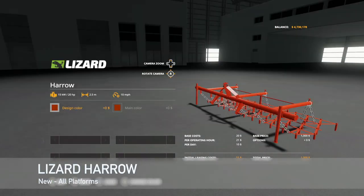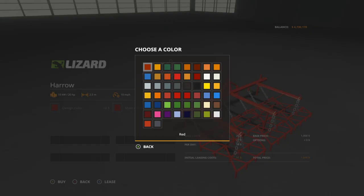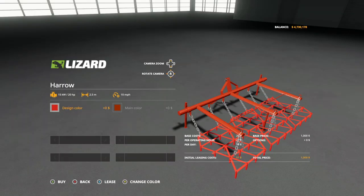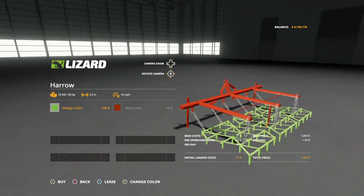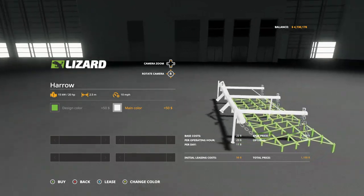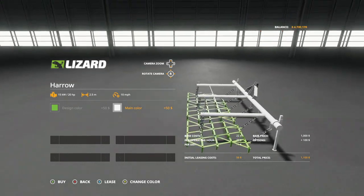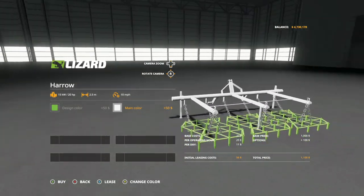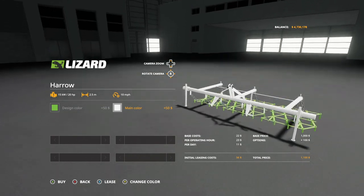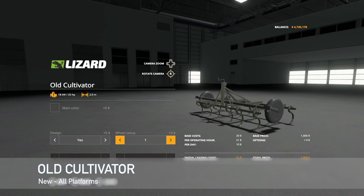Next new mod for all platforms is the Lizard Harrow. This is suitable for small and medium-sized tractors. Price is $1000, only requires 20 horsepower, has a 2.5 meter working width at 10 miles per hour max speed. Design color options include multiple custom colors plus base game colors. Main color costs 50 bucks, design color another 50 bucks — very cool.